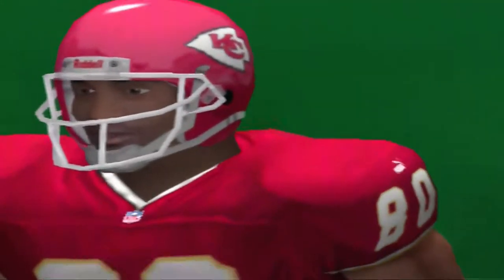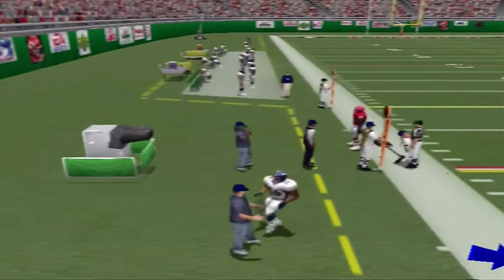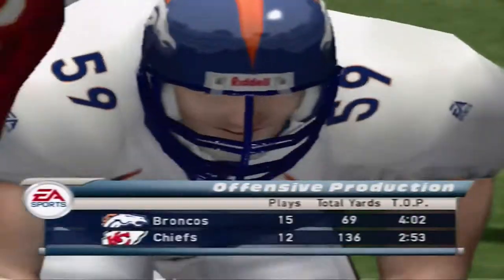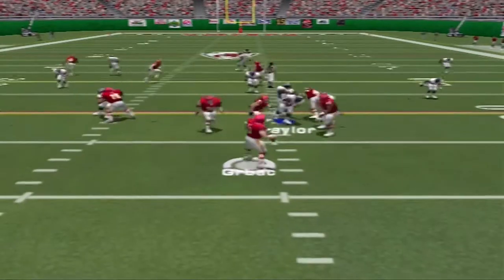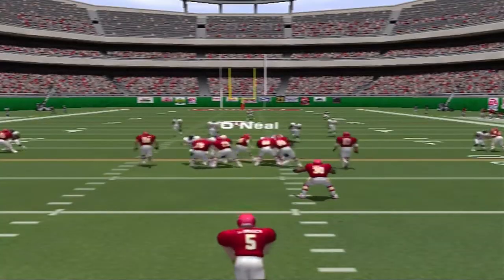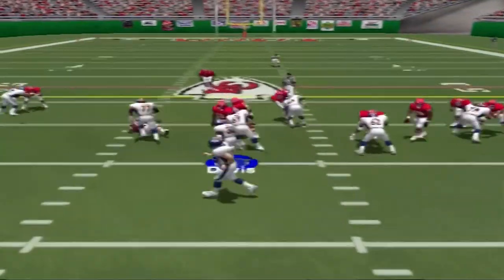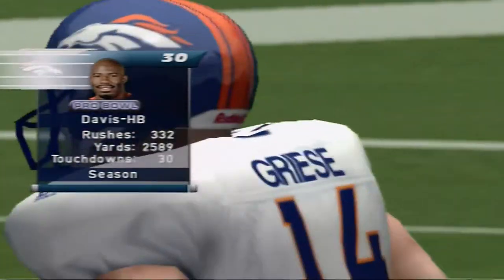He takes a knee. They better watch the play clock. Play action fake — out over to the left, knocked down. Gerbach hands it off — Cadrez makes the stop at the 19. Gerbach back to pass, out over to the left — Parker the intended receiver. He cuts it away, pickup of about eight.